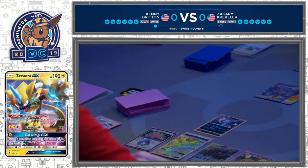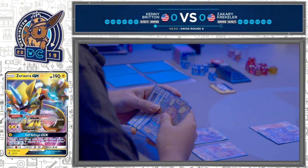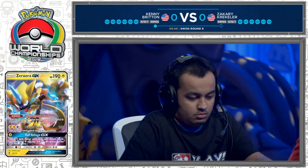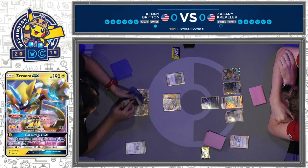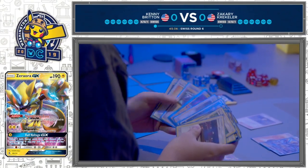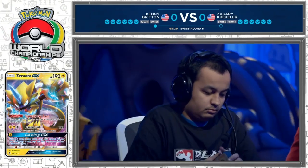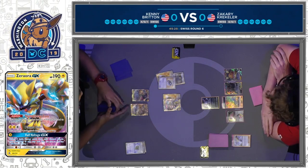Those two Sneasel prized, Sneasel in the active spot — wasn't able to move it — and then you have that Ditto but no other Poipole. So he's going to be put in a position where if Kenny takes a knockout, he's going to be so far behind. This is one of the major issues a lot of players had with this deck: you already have to set up so much, you have so many moving parts, and when you get in a situation like this with two prized Sneasels and can't move the active, it can just be really hard to win the game starting on the second turn.